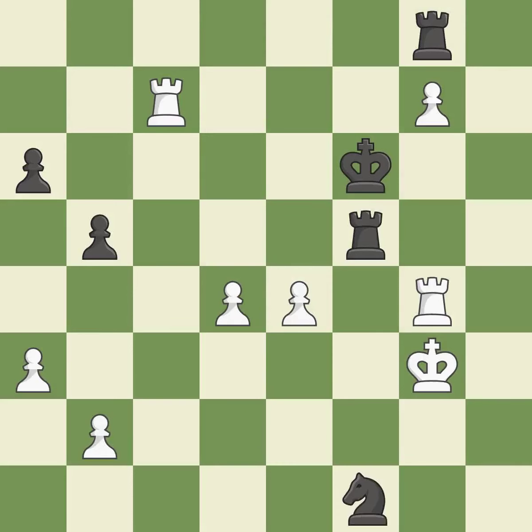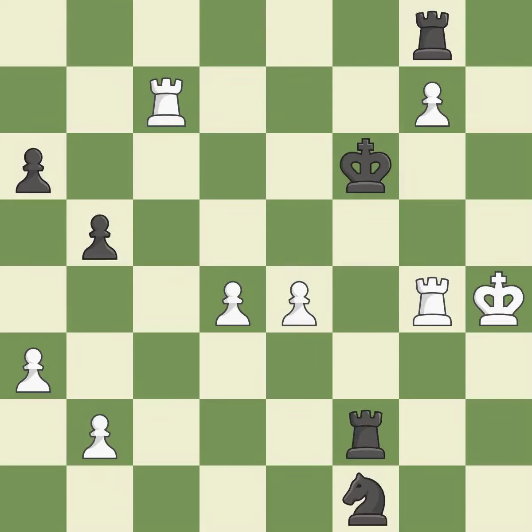This misses an opportunity to move a rook to safety — it is a mistake. This evades the check from the knight; this is the only move that works — it is a great move. This moves the rook to safety and threatens to play checkmate — it is good. The passed pawn moves towards its goal.